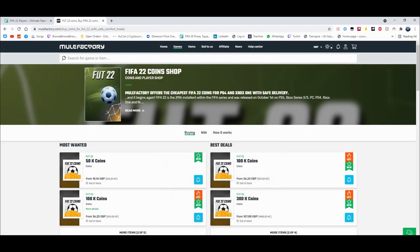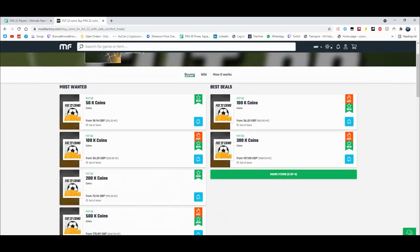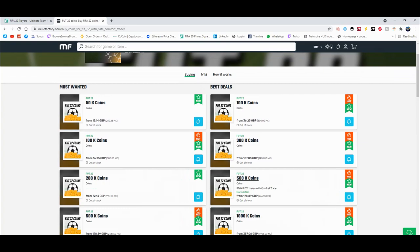For cheap and reliable coins, check out MuleFactory.com and use the code Owen FIFA at checkout for a discount. They have loads of different coins — prices will change as the game comes out. It's cheap, fast, reliable, 100% legit, straight to your account for the cheapest price on the whole internet.